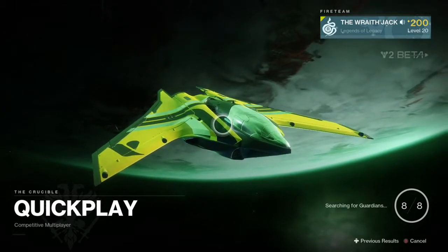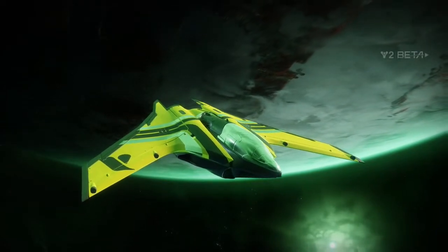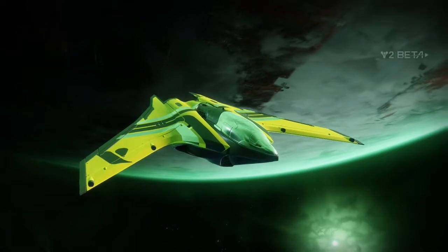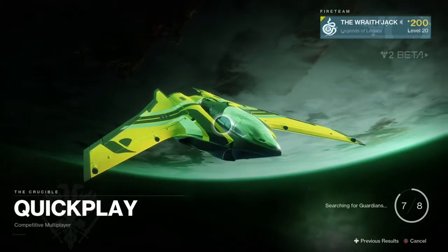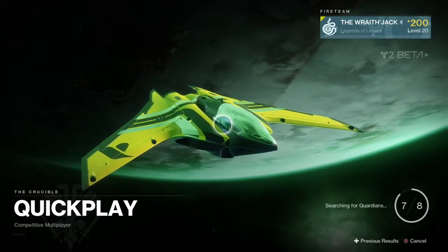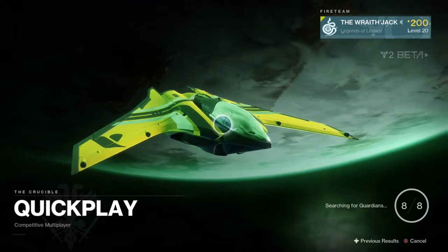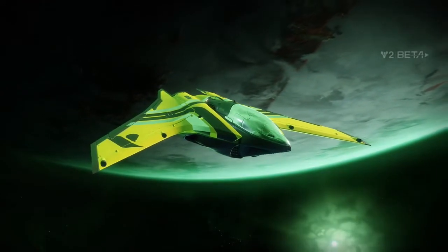So it finds all 8 players and it's about to put us in a game. You'd think you're about to go into a game. But then this happens — it goes black, comes back. It says there's 7 Guardians this time. Sometimes it'll say 6, sometimes it'll say 8, saying that it's ready to go. But I don't know what's happening here, and this seems like a pretty game-breaking glitch.